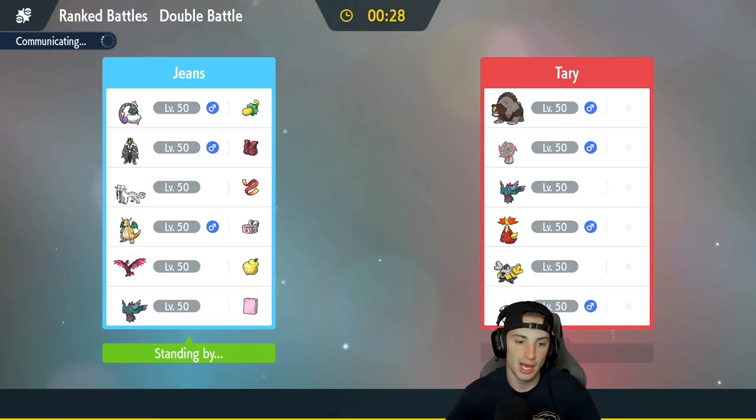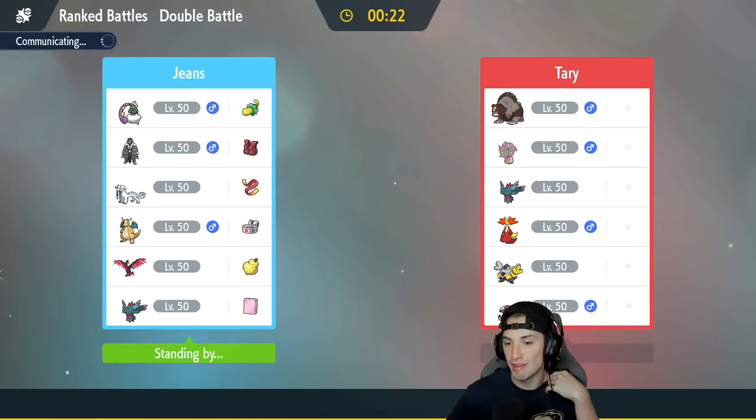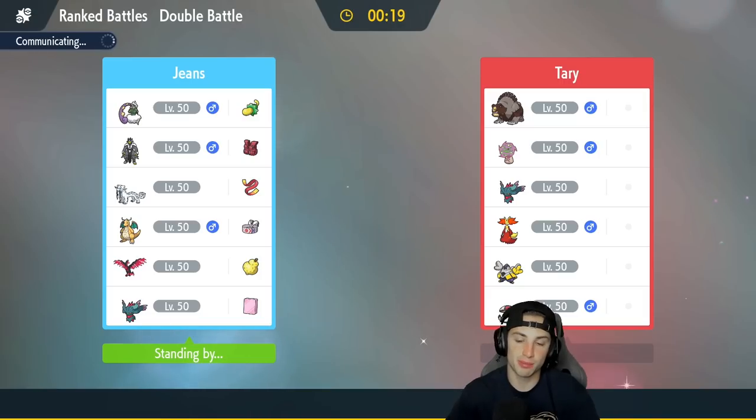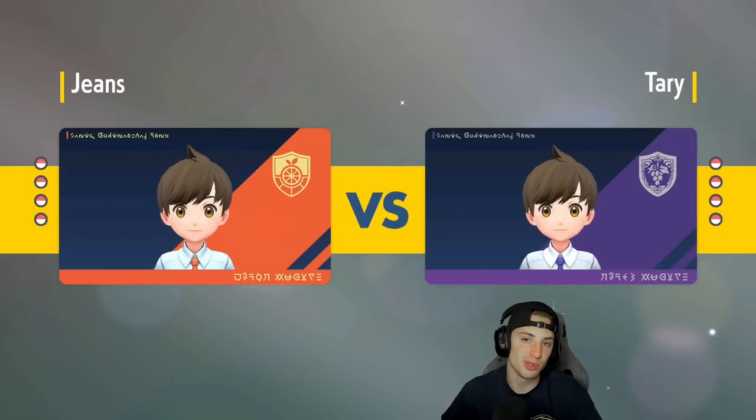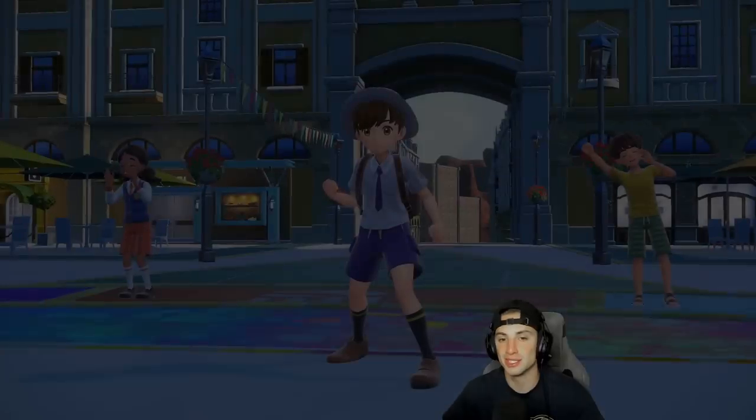Leading Urshifu and Moltres. I think they're going to lead with Fake Out Iron Hands. I could double protect, but they're probably going to Fake Out and go for Trick Room, so attacking is our main thing. I'm going to start attacking with Urshifu and Moltres right away. Huge shout out to my boy Gemini coming in clutch with that membership — thank you so much! And huge shout out to all my members. If you want to become a member, there's a join button down below.